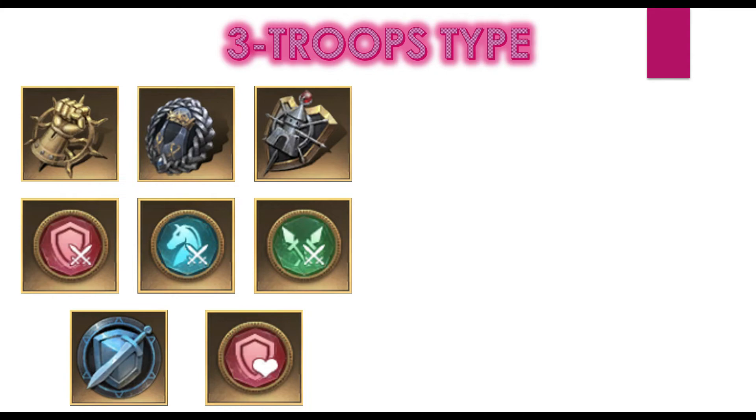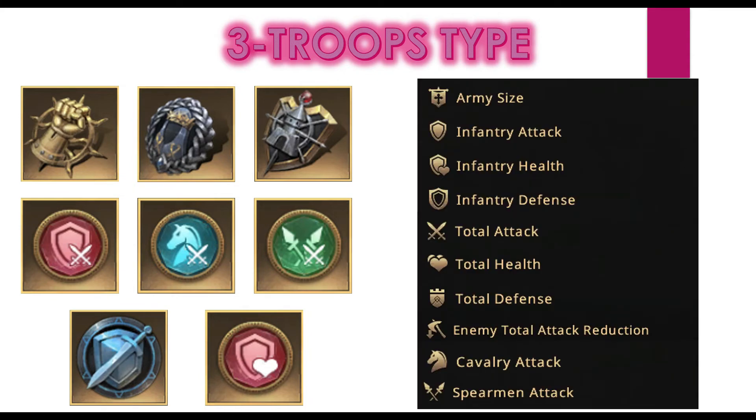For refinement in three troop types, start with army size. Since we're using infantry as frontline, we can have infantry attack and infantry health in refinement — only if we don't have infantry health badges. Infantry defense would not be a good choice. All three total attributes would be really amazing here, and cavalry attack and spear attack would also be very strong options to include.